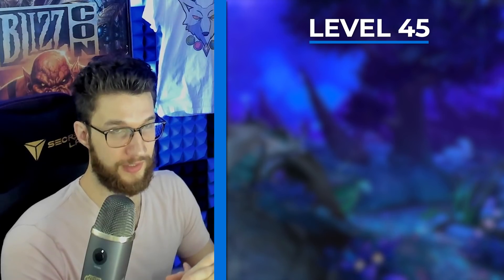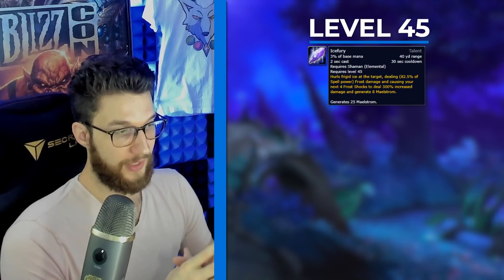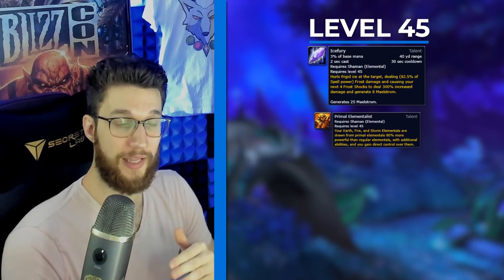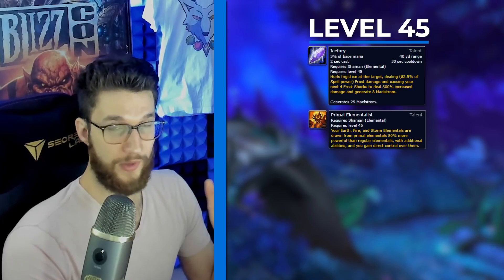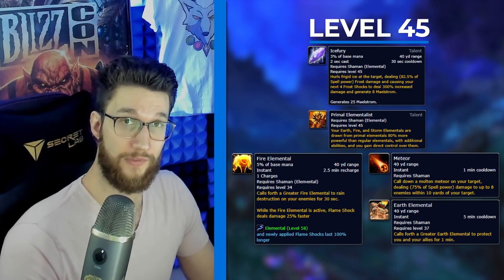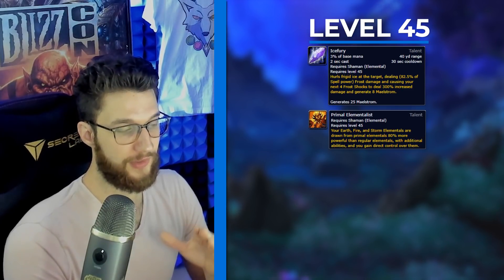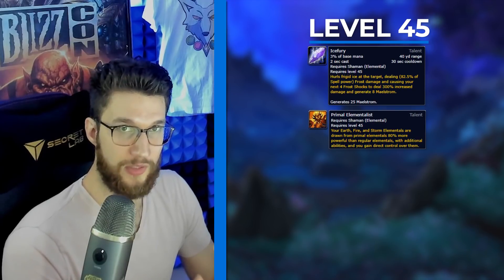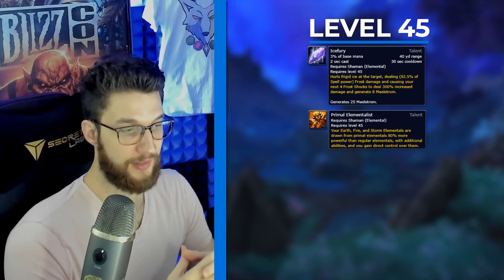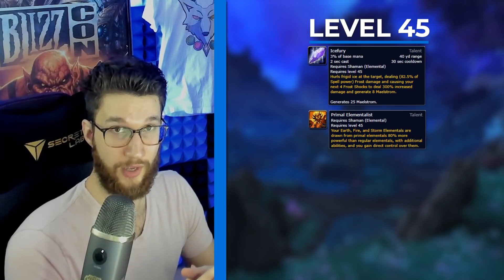The level 45 row has a lot of back and forth depending on the current season and affixes. Ice Fury is quite valuable in Tyrannical weeks for single-target and priority-target damage increase. Primal Elementalist gives increased AOE damage with your Fire Elemental's Meteor ability, plus your Earth Elemental's Hardened Skin defensive. Ice Fury is a more challenging talent to play, so if you are new to the class I would recommend running Primal Elementalist, especially in situations where you need that defensive and extra AOE from your Fire Elemental.